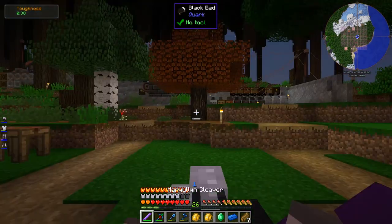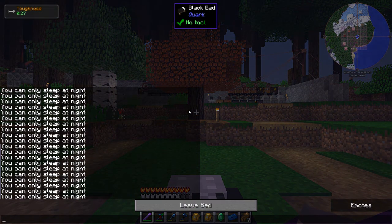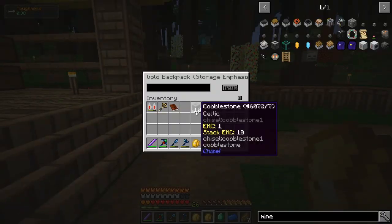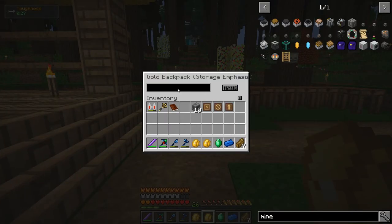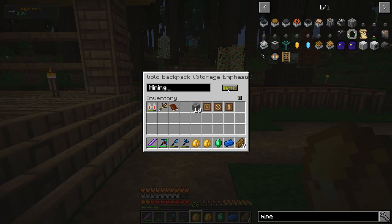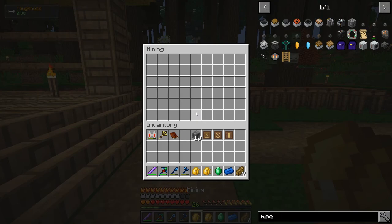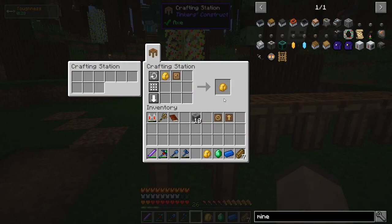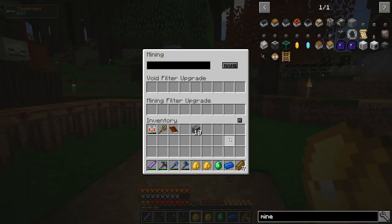So let's install them. If you sneak and then right click while holding the backpack, it opens up an interface where you can name it. So let's give this one the name 'General' — just for general storage — and I'll call this one 'Mining.' Now my mining backpack should have all the upgrades. It does.